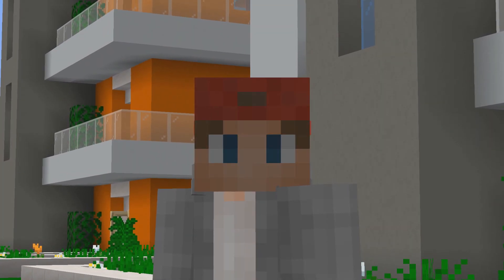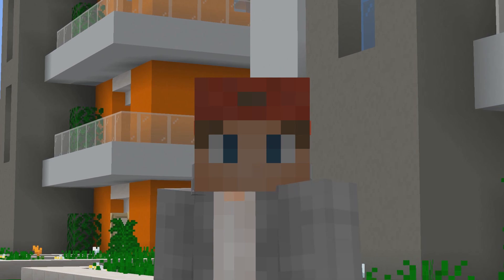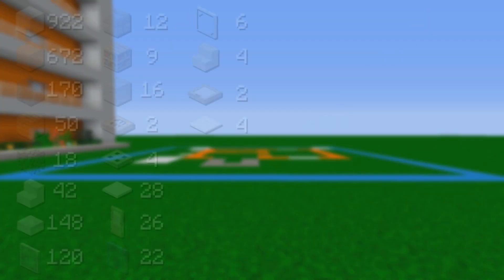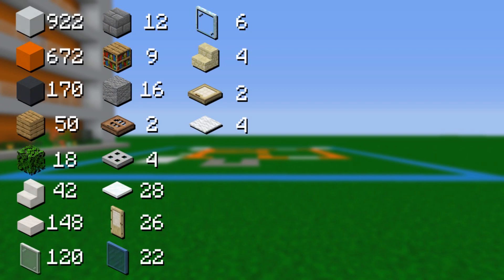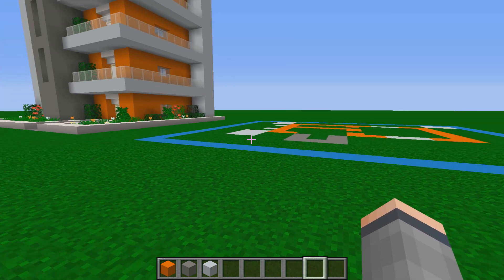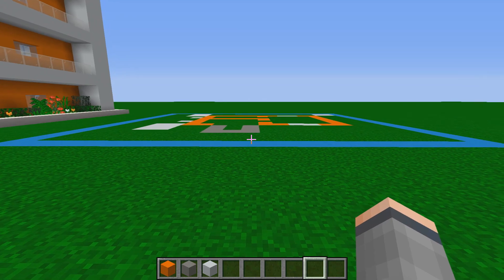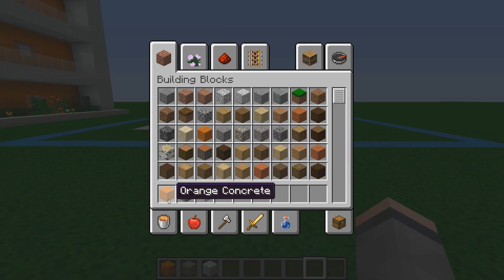If you enjoy this video make sure to subscribe with notifications on and leave a like. Before we start placing blocks I'll put the materials you'll need on screen. You'll also need a 19x17 size plot to fit this apartment building. The first materials we're going to use are some orange concrete, some light grey concrete, and some white concrete.